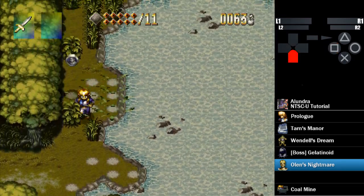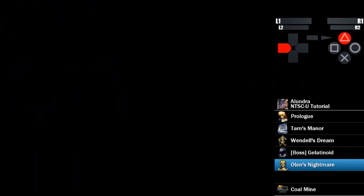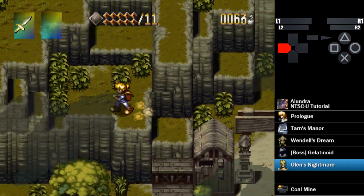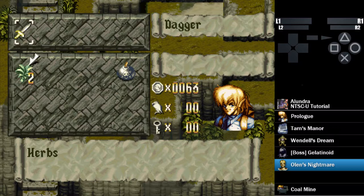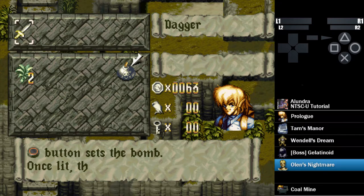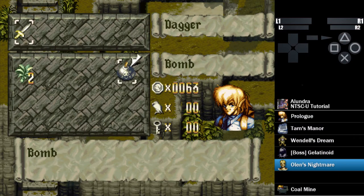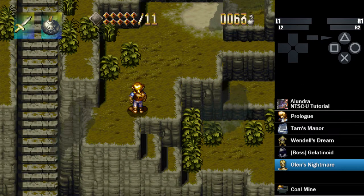Now we're going to head down this way, jump on top of this, and right about here we're going to hit the start button in the US version to open our menu — you can also use R2, which sometimes works a bit better. The way the menus work is the cursor wraps around. It starts off on our sword. If you hit left and then down, it'll go to the bomb. In the US version, you've got to hit X. To get rid of the menu, you can either hit triangle or R2 again to dismiss it.